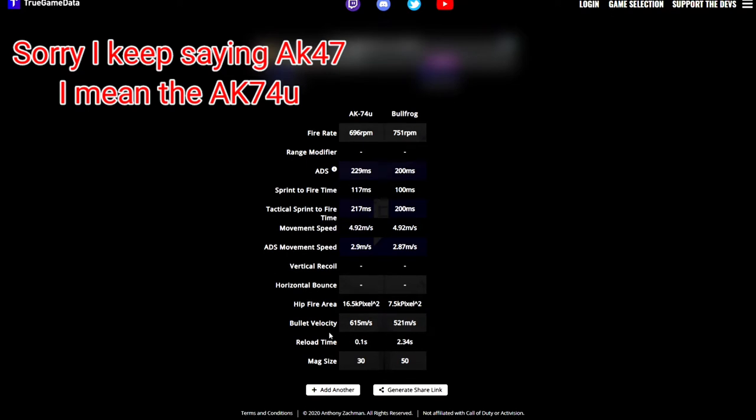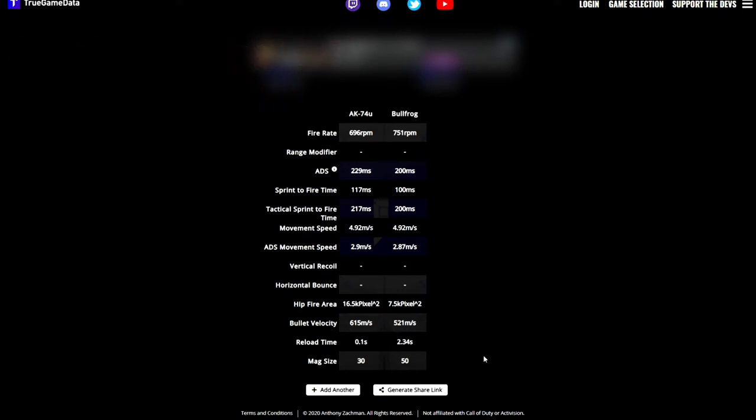The other difference is bullet velocity. The bullet velocity of the AK-74U is better than the Bullfrog, which is why the TTKs are quite close. But another big difference is hip fire accuracy — the AK-74U has a bigger spread of bullets when hip firing, whereas the Bullfrog has a very tight spread. So when hip firing, the Bullfrog is going to be better than the AK-74U.